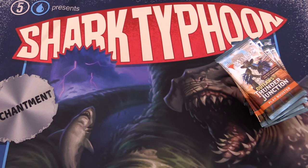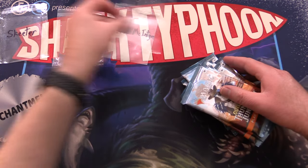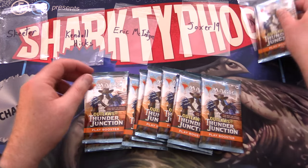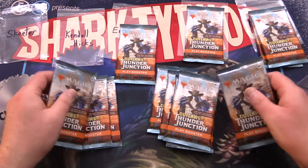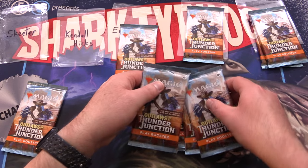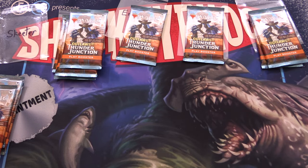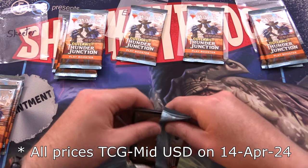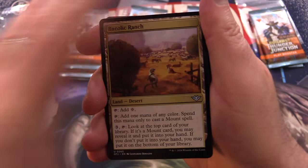Today's patrons: we have Skeeter, Kendall Hicks, Eric McIntyre, Joxa19, and Nat Barker. Grabbing two here for Nat, one for Joxa, one for Eric. Kendall is after four, so I'll take four here and four left for Skeeter. Thank you for being a patron. The patrons get the rares, mythic spoils, anything over a dollar, along with the art cards and anything from the list — we do all of that to save the patrons on shipping costs.